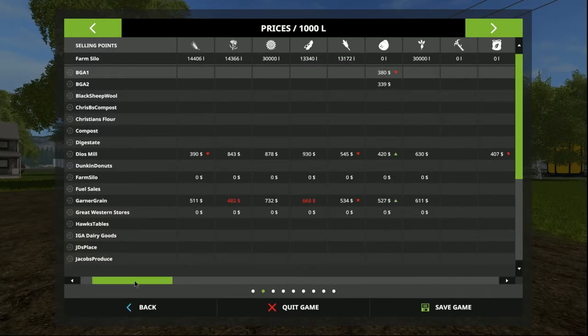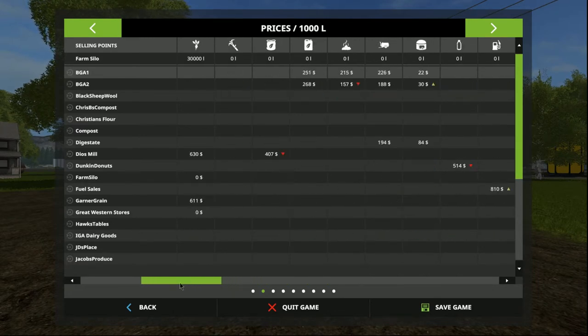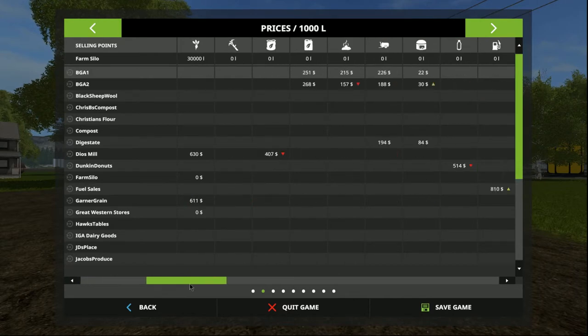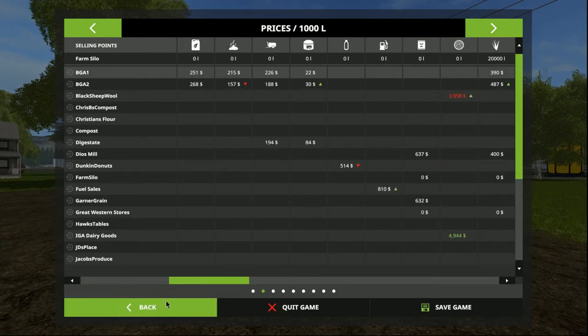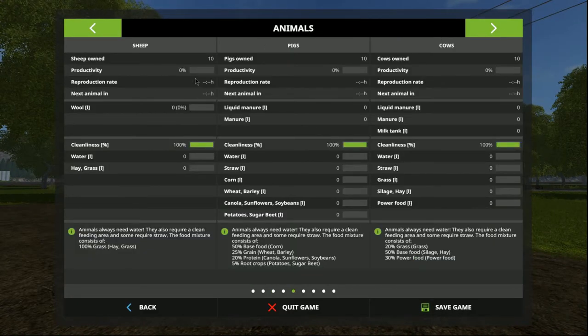We're on hard mode. We've got a bit of supplies already stored up of various products and stuff, so we've got that to utilise. We also have a number of animals to start: 10 pigs, 10 sheep, and 10 cows.